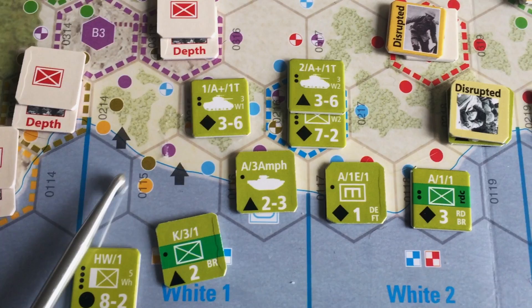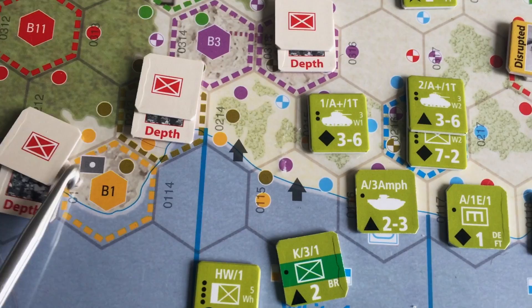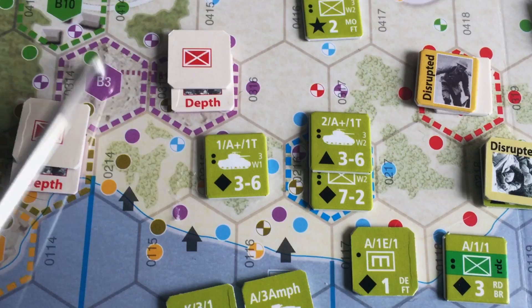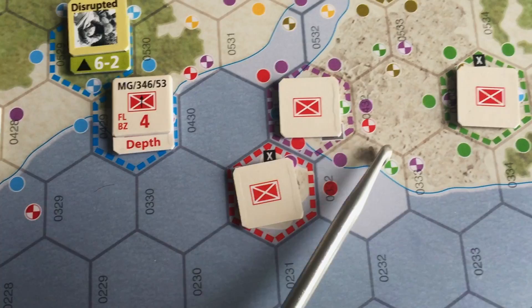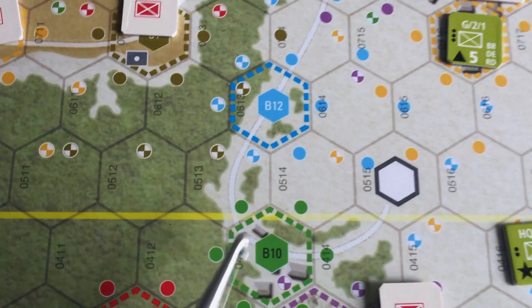As you can see on this gorgeously detailed map, there are dots — colored-in dots which represent intense fire — and also something called a steady fire dot, and they have different implications. If a Japanese-controlled hex is projecting fire onto one of the landing beaches, one of the victory conditions is to occupy those hexes. There are rules and clarifications for what occupation means. Control of coral hexes to the south and north is also part of the victory condition.